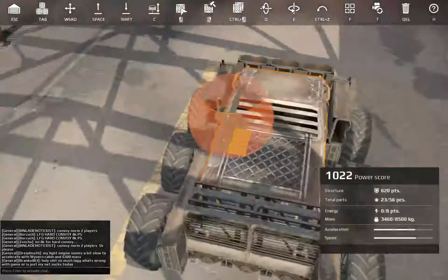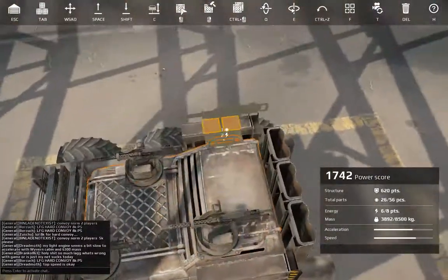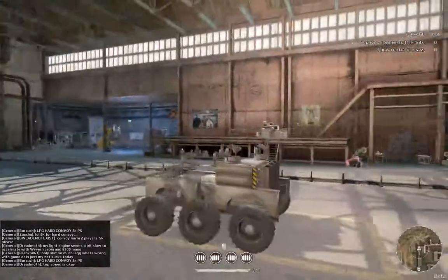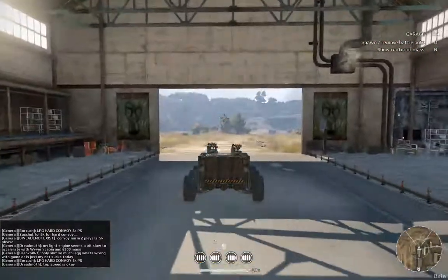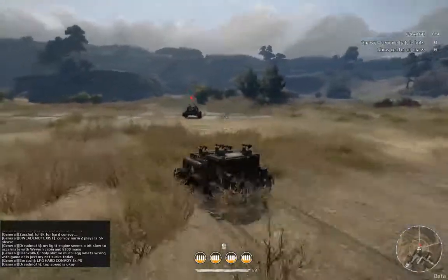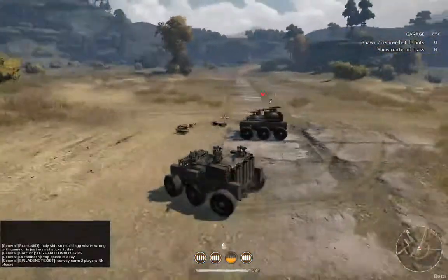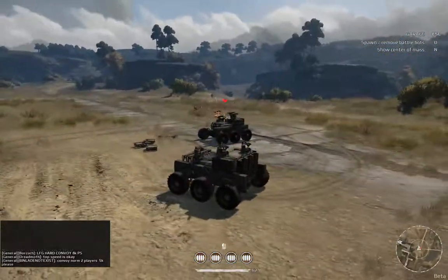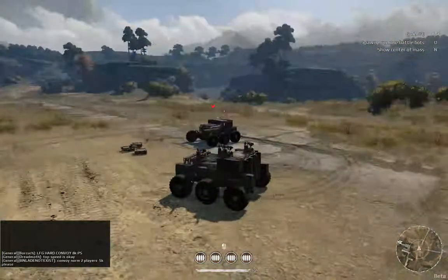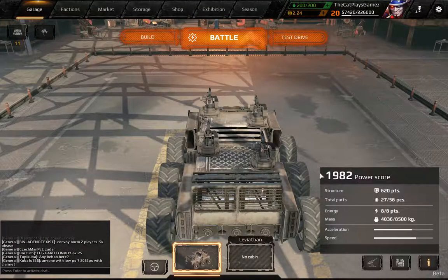Here you have a 1000 power score base rig on which you can build your entire vehicle. For armaments, a group of shorts works well. I would stack them so that you can fire sideways — you cannot fire downwards that way, but you have a really good fire arc. The damage is okay, you can strip parts pretty quickly, especially if you focus fire. You can strip some guns really quickly, and this is only a 1982 power score. It's a pretty effective build.